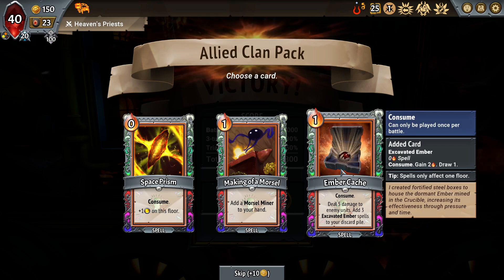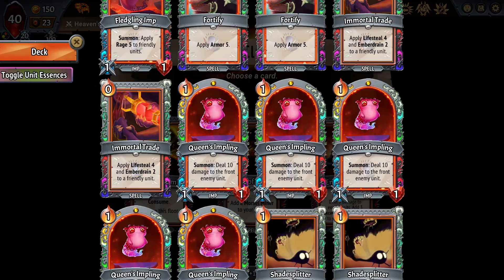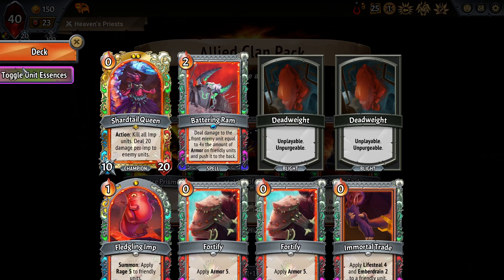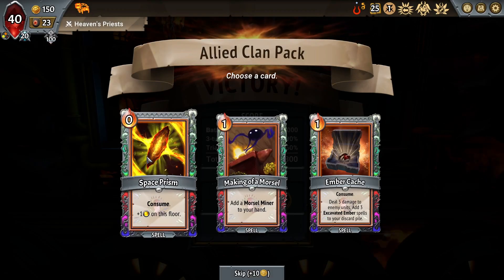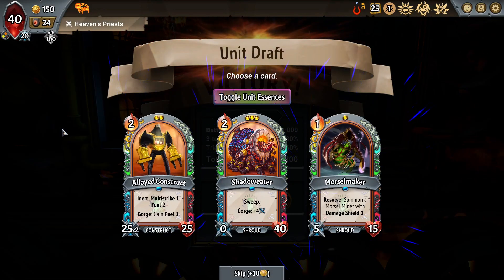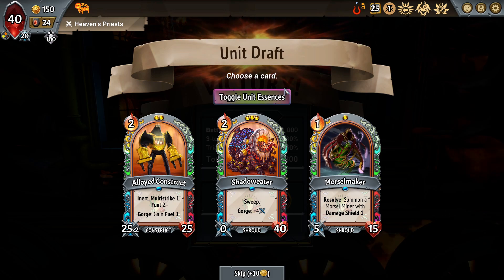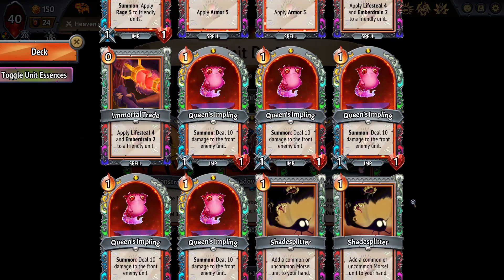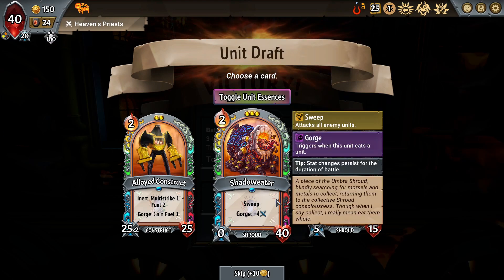Space Prism is good. Welder Helper is nerfed in the mod — it is 15 armor instead of 20, a slight nerf. We see a changed card here: Ember Cash takes the place of Perils of Production in the common packs. It does five damage blast which is nice; it's a very good card. No Prismal Dust, which I really wanted. Space Prism is just good though — I'm going to take Space Prism and not lean too hard into morsels.